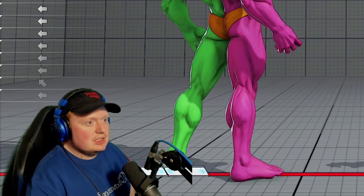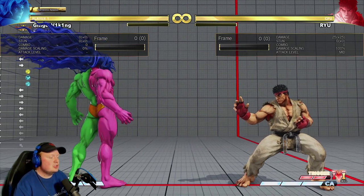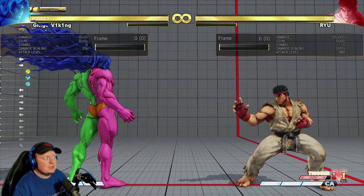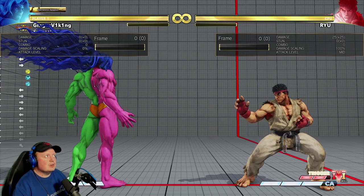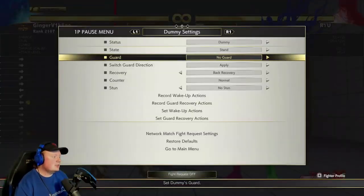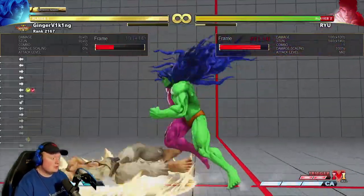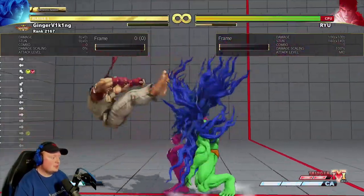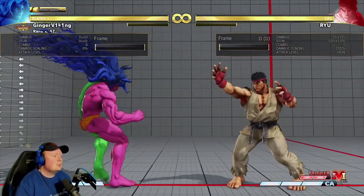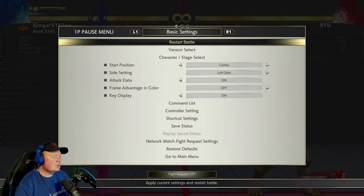And a follow-up note to the EX knee: compared to Urien's EX knee on hit, they also have a very different interaction. Urien's EX knee on hit — most of the time, if Urien dashes up afterwards, he would actually be in a minus situation, where he didn't really get a good meaty situation. But Gil, if it hits, is pretty much guaranteed a really good meaty situation. So that's the biggest difference between these two: Gil's EX knee on block is minus two, but on hit, Gil actually gets legit meaty situations.